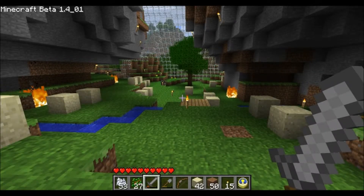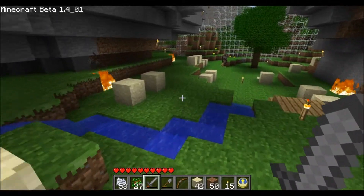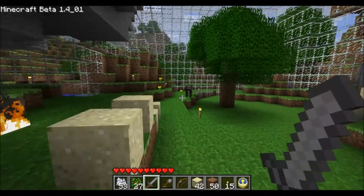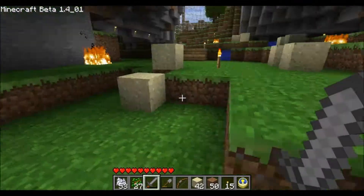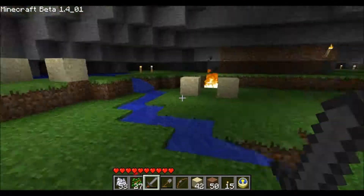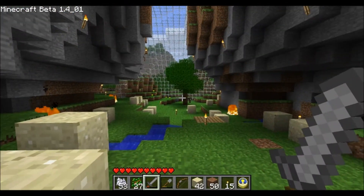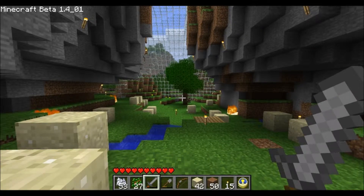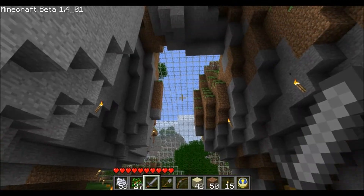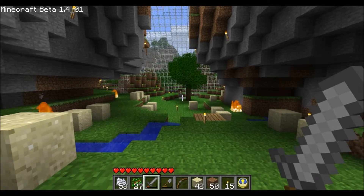Hey guys, I'm back in the biodome and I wanted to add a row of trees along this outside edge here and a row of trees over on this edge here. What I want is kind of like an archway of trees so I can walk through — kind of give this a more earthy sort of feel. After all, it is a biodome so I need something growing in here.